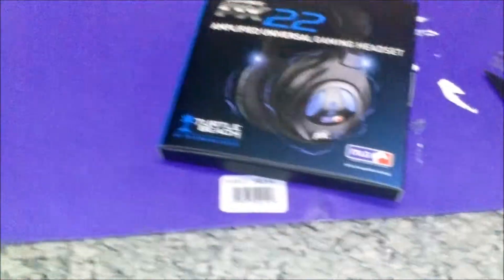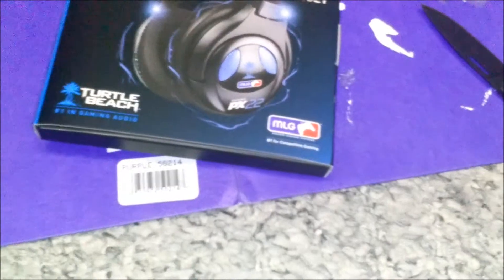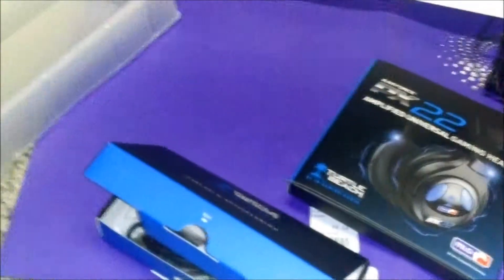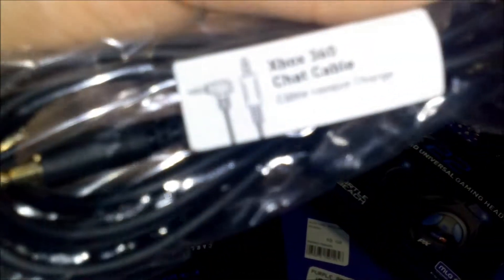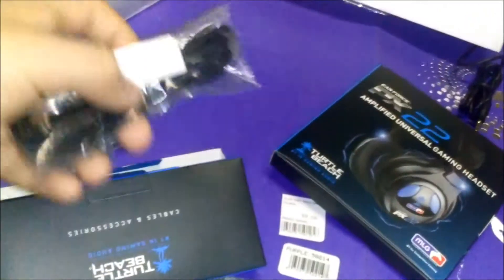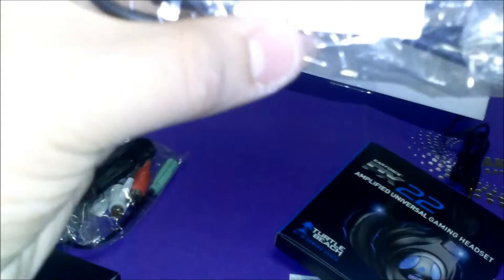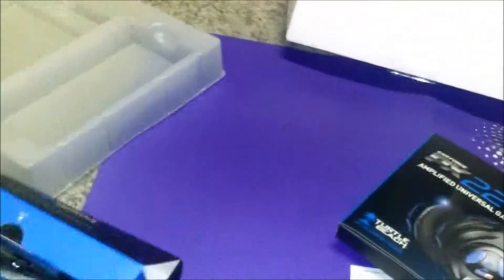Opening the first little accessories box. First up, there's a cable for the RCA connection — that's what I meant. Then there's a 3.5mm cable — these Turtle Beaches are also compatible with Xbox and other platforms. The 3.5mm cable is for a phone, mobile device, iPad, or iPod. That's what I'm talking about.